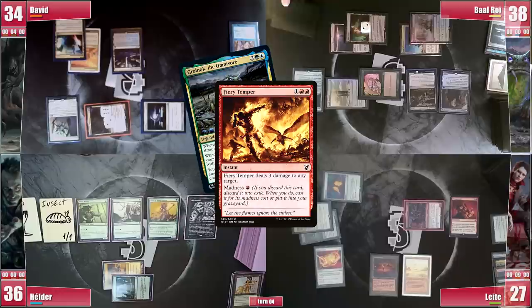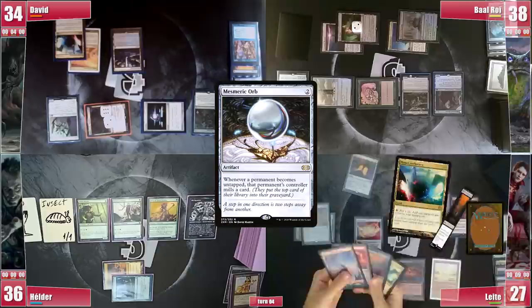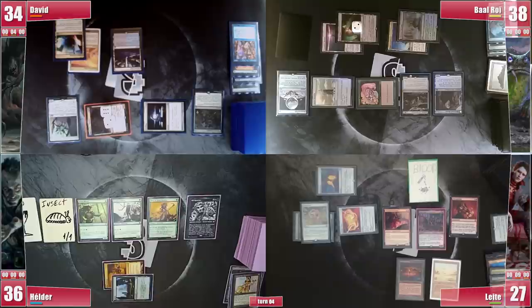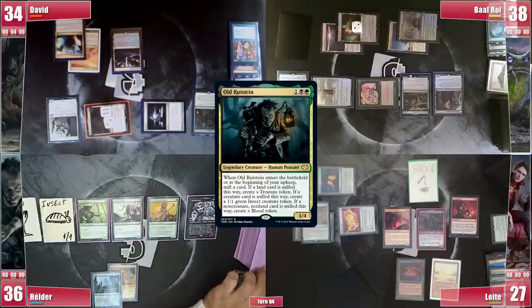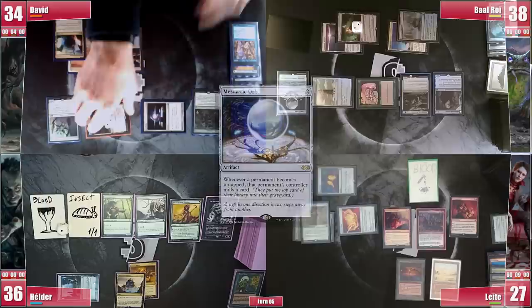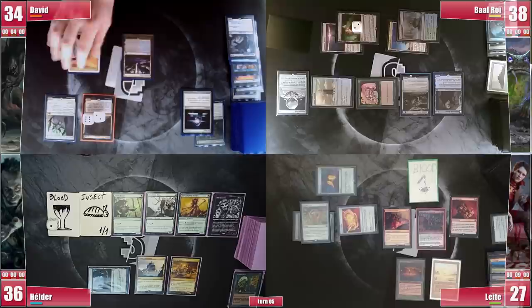Leite untaps 6, milling 6 and losing the Crypt roll again. He casts Stromkirk Occultist, triggering Anya for a Blood token, and passes without attacking — fearing David's potential to bounce a blocker and kill him through commander damage. Hélder untaps 2, mills 2 then 1 more from Old Rudstain, creating another Blood token. He plays a Mana Confluence, sacrifices a Blood token discarding his Sylvan Tutor to draw a card since he can't use it anytime soon. David untaps 2, mills 2, goes into combat and sends his commander at Leite again for another 9 commander damage.